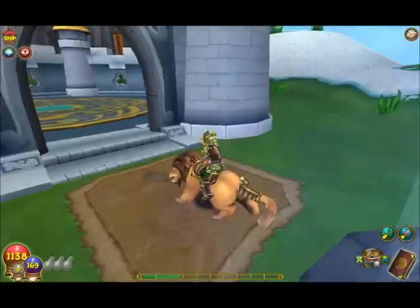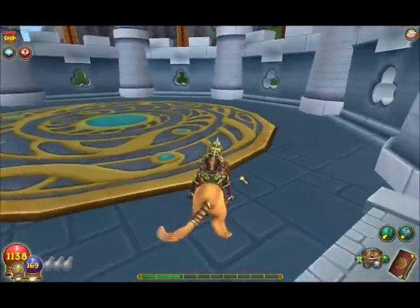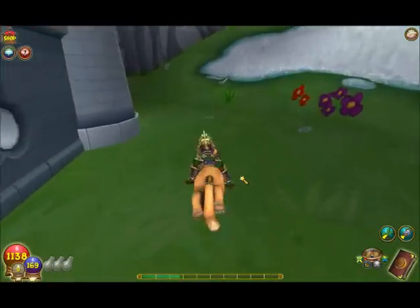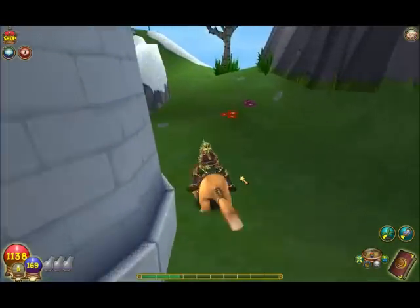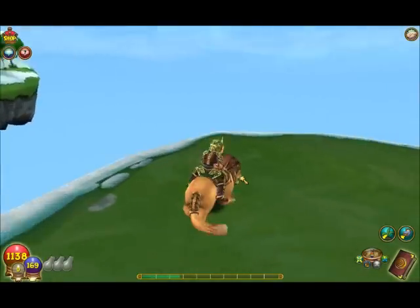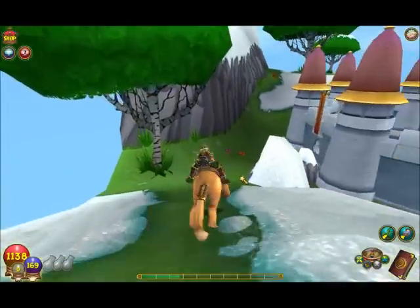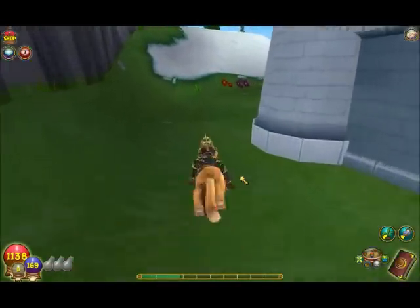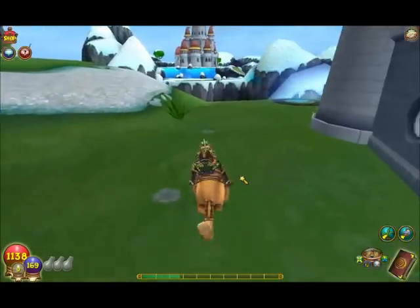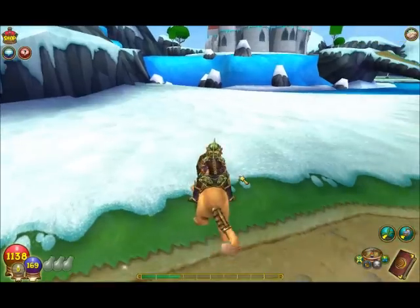Here's the arena. I'm not going to get in it because I don't want to battle myself. Behind the arena is a secret — not so secret — area because the path is outlined, right here in this little thingamabobber.